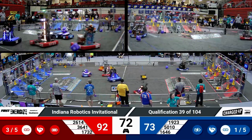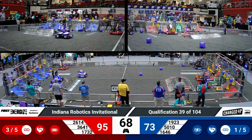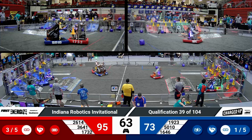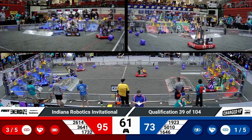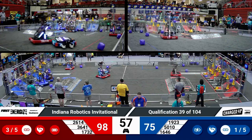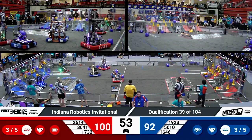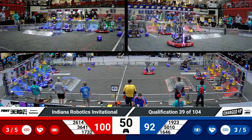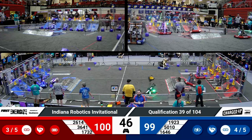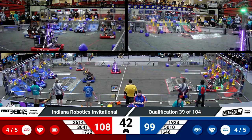Still well over a minute to go — about 72 seconds, 19-23. Midnight Inventors dropping off a cube for the blue alliance. Precision Guessworks with a cone, trying to get in position to score it. Their partners, Tiger Dynasty, do score. Meanwhile, Precision Guessworks is still trying to line up, having problems doing so. Trying to move that arm with about three-quarters of a minute left to go in this match.